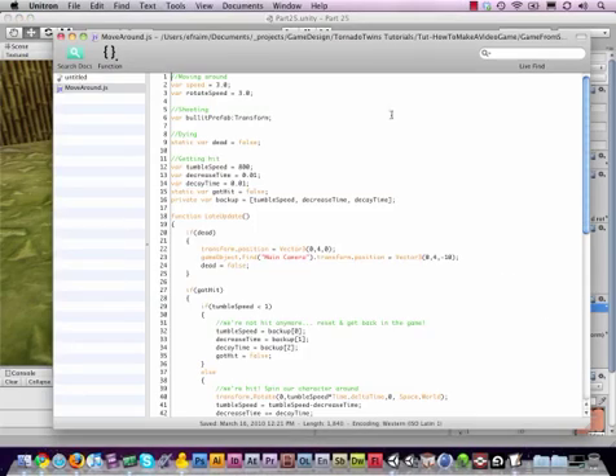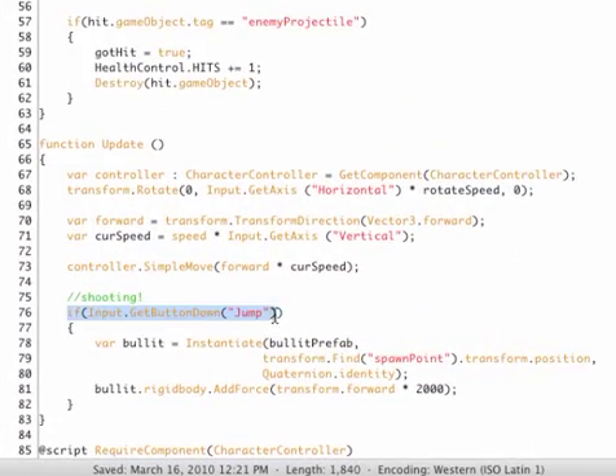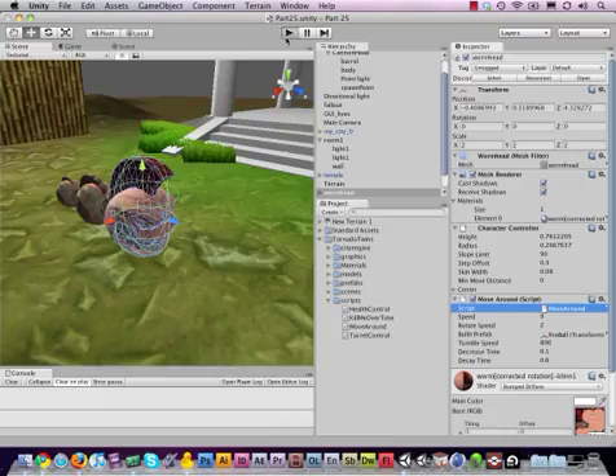The script attached to the worm is 'Move Around', so let's open that up and go all the way down to the Update function where it actually shoots the fireballs. Right after we instantiate it we need to add the tag. Note that I know I'm misspelling 'bullet' — it needs to be with an 'e' not an 'i' — but since I've been doing this consistently, we'll just leave it. So: bullet.tag equals 'worm projectile', close with a semicolon. Save this.